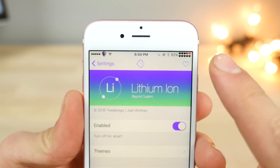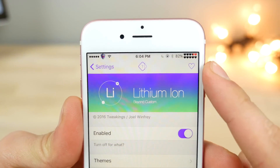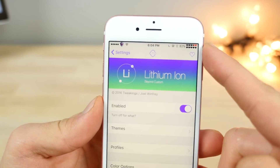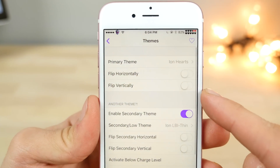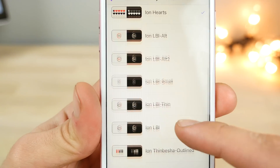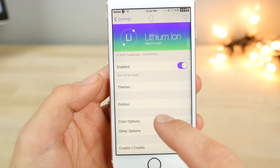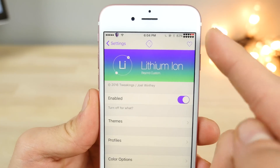Up in the status bar I actually have Zelda Hearts as my battery meter — this is such a cool touch. The tweak is called Lithium Ion and there are lots of themes you can choose from. I have the hearts from Zelda as my primary theme, but there are a bunch of other ones and you can download more from Cydia. It's just like Alkaline but a bit more extensive for tweaking your battery meter.